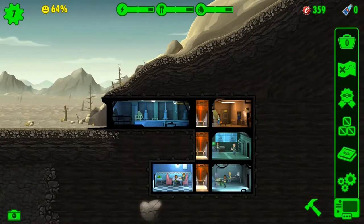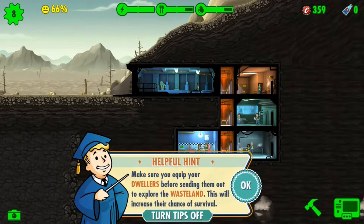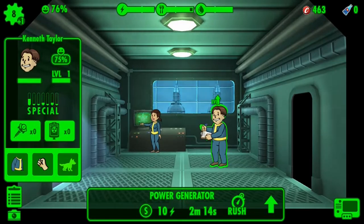All right, let's send her out there with nothing — good luck out there, bud. There's a trick: the higher the Endurance stat is, the more HP they will gain from leveling up.